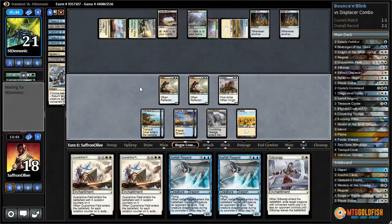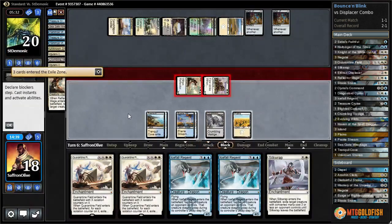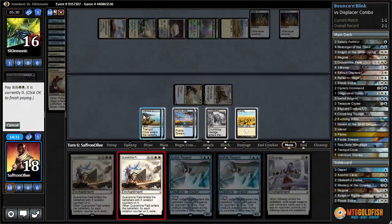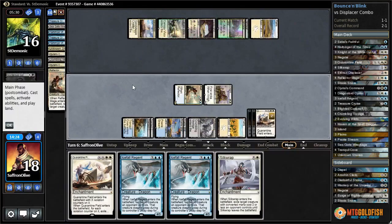Counter target creature spell - return creature with converted mana cost two or less - keeps the Rhino off the battlefield, gets us another land. Silk Wrap doesn't do much so we're just going to attack with everything. They must have Murderous Cut for something - probably Reflector Mage. Yep, kills a Reflector Mage, takes four. Then we're going to Quarantine Field x2 to get rid of both Altars of the Brood, which is going to make it harder for our opponent to combo off.